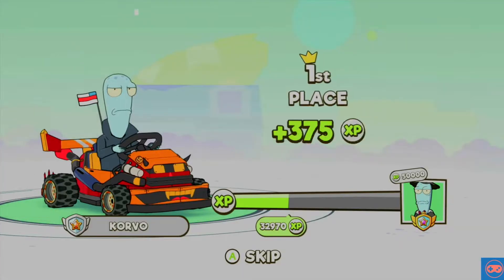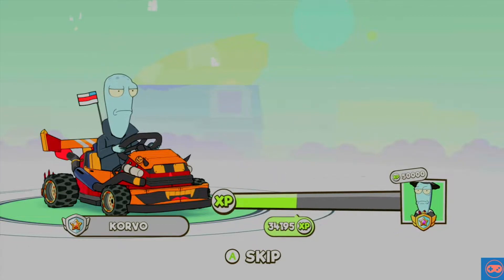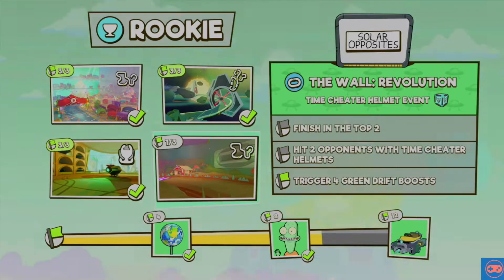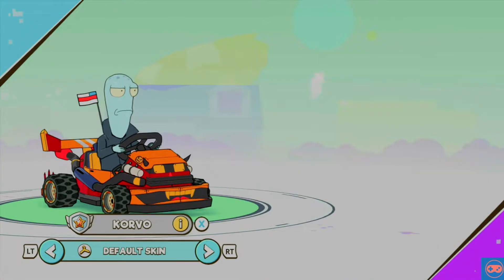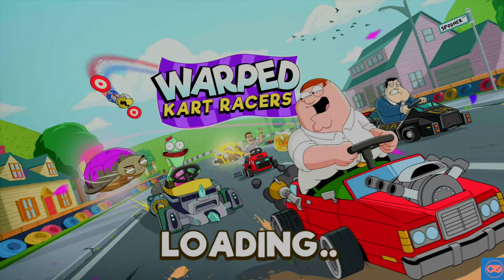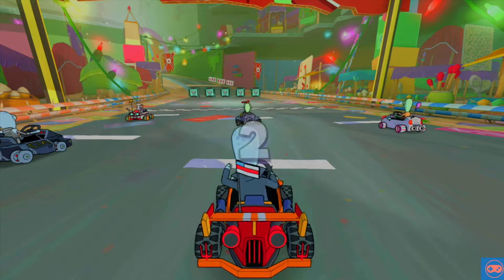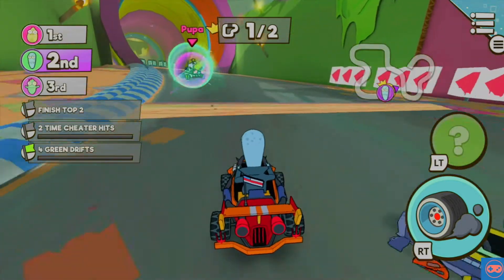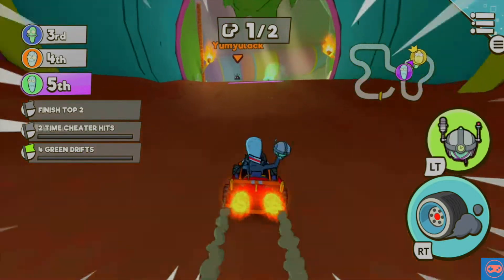You deserve to be very upset about that — we really should have shared the points on that, but they've given it to me. I think it's because Corvo got home ground advantage, to be honest. Alright, finish top two and hit two opponents with the time cheater. That's kind of a tough one because the time cheater gets given to you when you're kind of at the back. I've kind of got to hang back — unless there's a whole bunch of them. There's a heap, so that's fine. We're just going to hang back and not do anything too impressive for the first lap, then try and run into some friends.